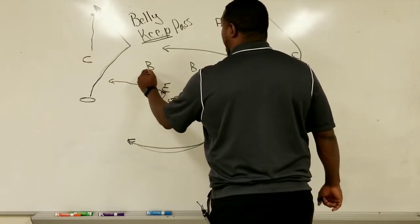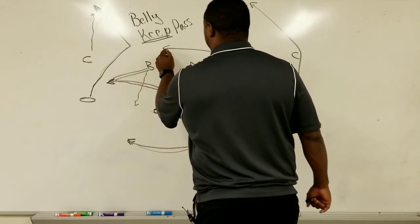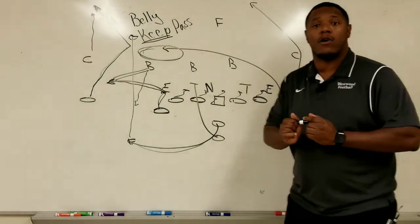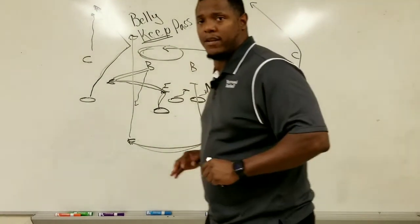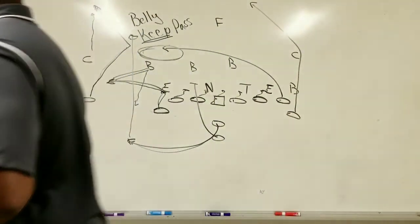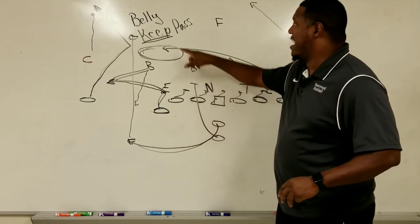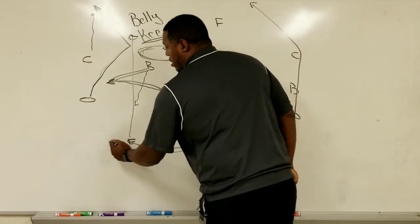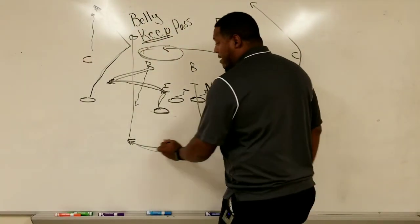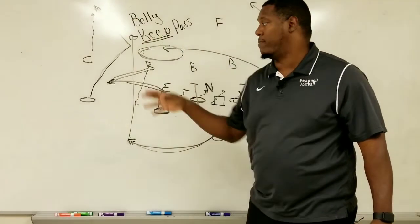If that defender comes up, we're wide open in the flat. If he stays back and tries to cover the flat, the backside tight end should be open in the middle area. If not, the quarterback just tucks it, runs for three to five yards, and lives to fight another day. The quarterback reverses out — same belly action as all day — works out into his press, and he's running full sprint. He wants these people to think he's about to run the ball, so when they come up, he drops it to the back or the tight end.